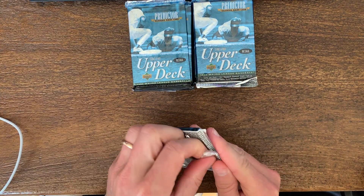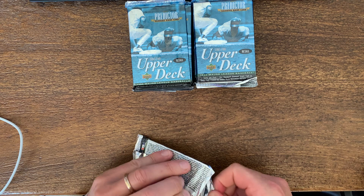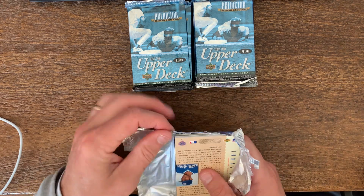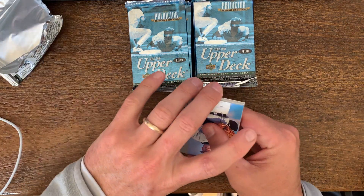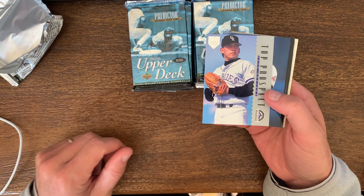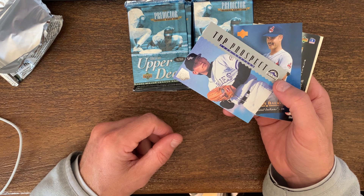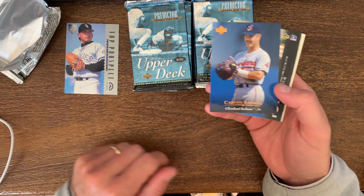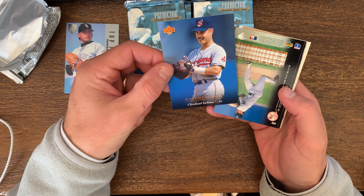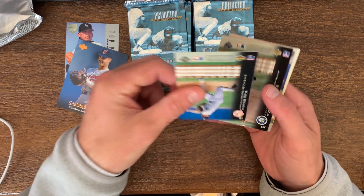The great find will be the Hideo Nomo rookie card. I'm trying to remember who else had a '95 rookie in this one. I don't know if Series Two will have any Derek Jeter stuff. And then of course you have the Rockies and everything else with their expansion. One Asvedo, Carlos Baerga. I like the way these cards look — almost like Stadium Club, with a nice picture, almost like a little Polaroid.